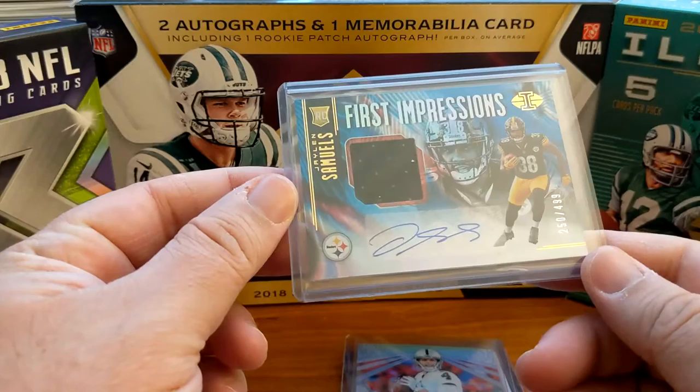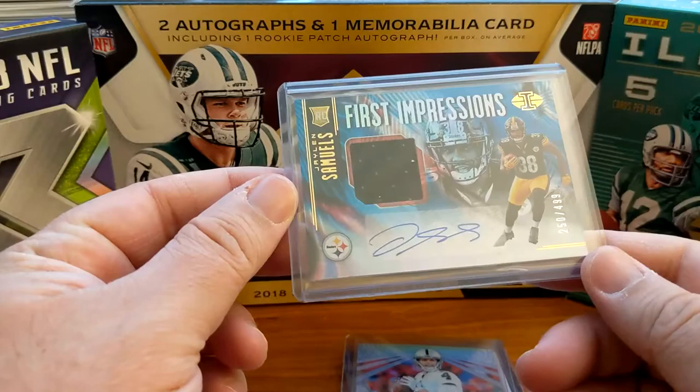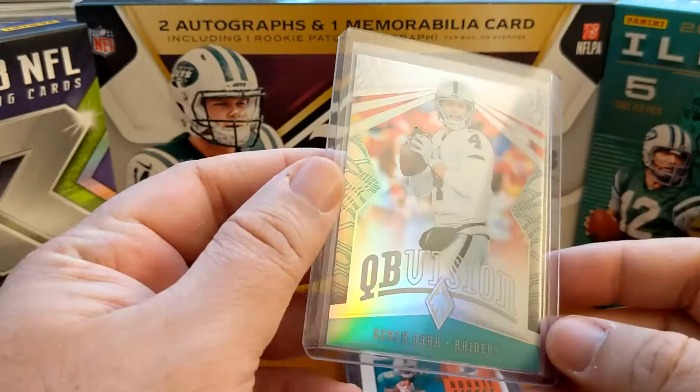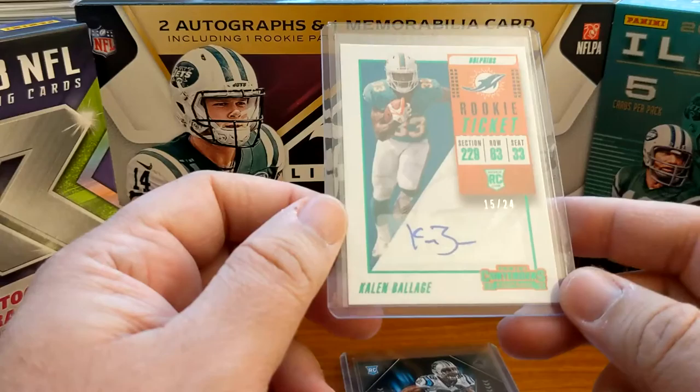First impressions - Jalen Samuels out of $4.99. Derek Carr, 6 out of 10, out of Phoenix - obviously not auto or anything. Kaelin Ballard rookie ticket out of 24, 15 out of 24. This is the preview out of Playoff for Contenders.